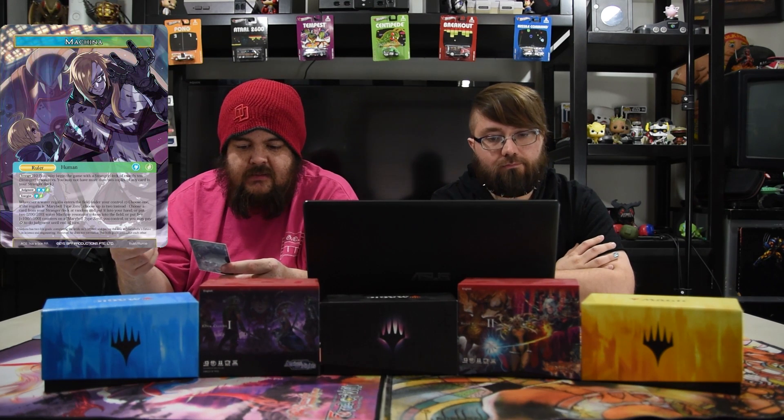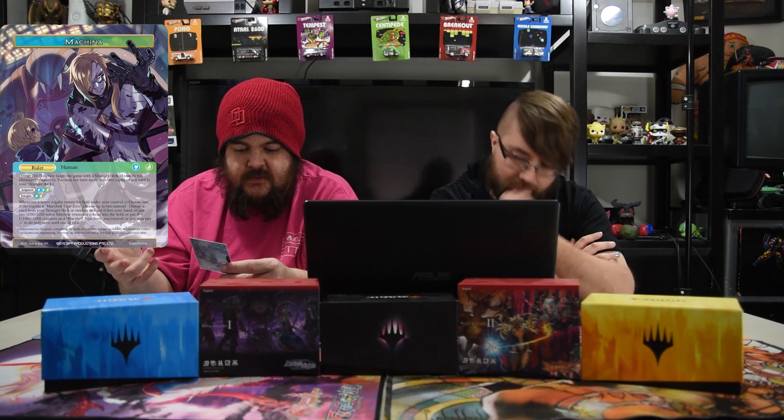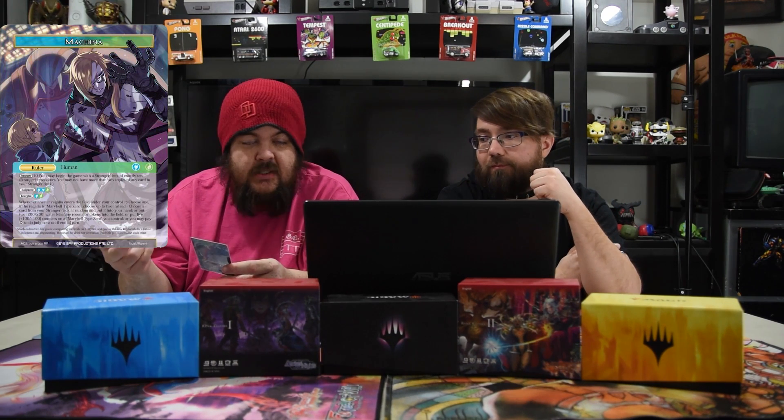With that, let's get into mopping with Mary Bell. Machina is the blue-green vibe box ruler for Alice Origins 2. He has Stranger 10 just like all the others. He judges for two blue and a green, and energizes for blue and green. He has the ability: when a water regalia enters the field under your control, choose one. If it is Mary Bell Type 0, which is his regalia, you choose two.